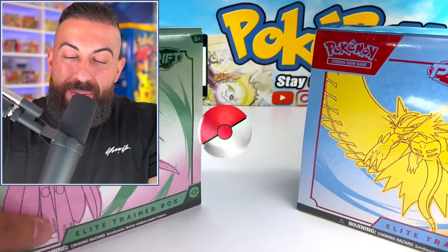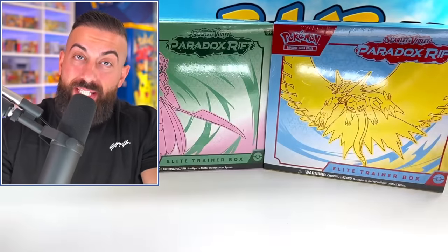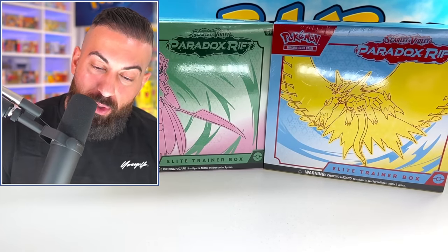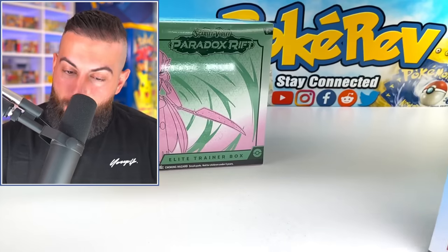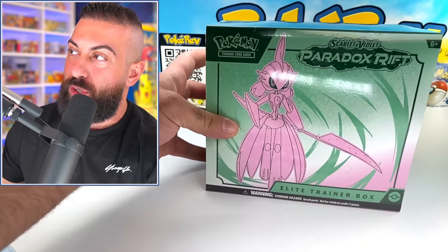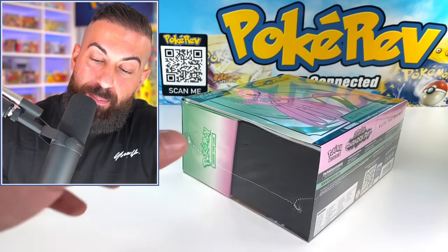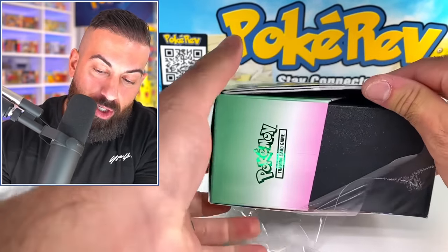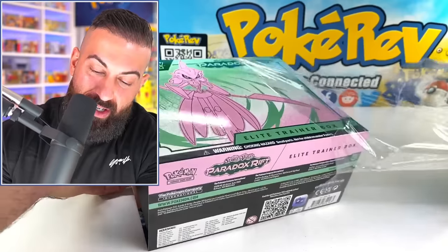Both of these ETBs have a completely different design, completely different stuff inside. It's going to be a ton of fun. We have Iron Valiant and Roaring Moon. I think we're going to start with Iron Valiant — the promo card here looks really really cool. But honestly both of these have really cool promo cards. I just want to start with this one because I like the look of it.